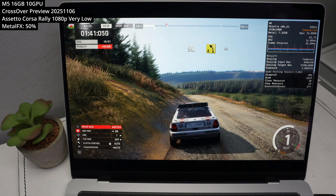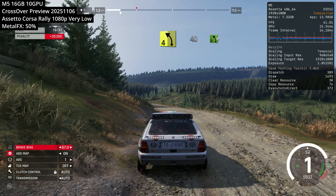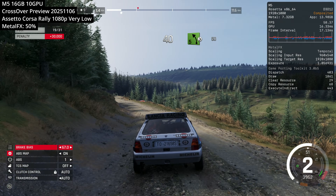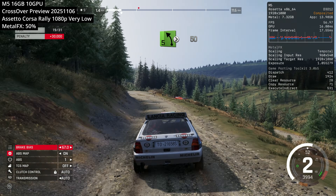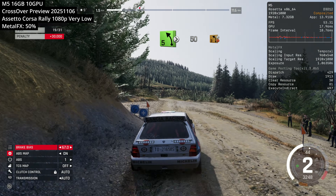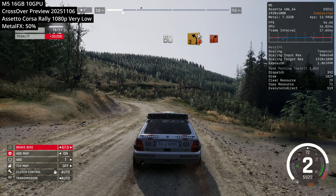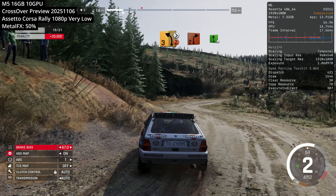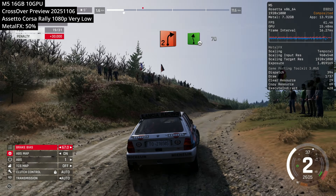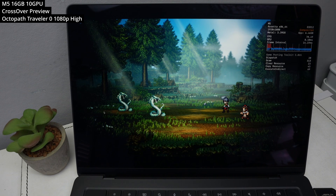Next up we're looking at Assetto Corsa Rally — a new rally game in the Assetto Corsa series, now in early access, and it pretty much works out of the box with Crossover preview. We're using the Metal FX over DLSS hook at 50% resolution upscaled up, and it's handling performance well at 1080p very low preset, averaging about 55 to 65 FPS. Just be aware that racing wheel accessories don't seem to work through Crossover at the moment.